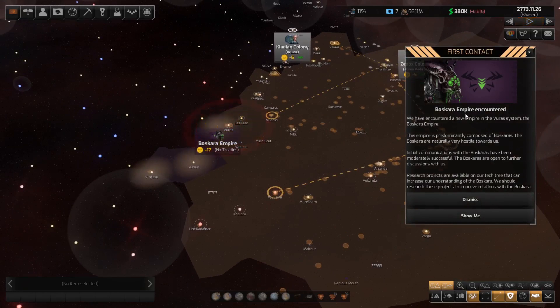I didn't realize we had Boscarans here — I thought that was somebody different. Boscaran Empire encountered! We've encountered a new empire in the Vira system. This empire is predominantly composed of Boscarans, who are naturally very hostile towards us — they hate everyone, but particularly us. Initial communications have been moderately successful; the Boscarans are open to further discussions. Research projects on our tech tree can increase our understanding of them.